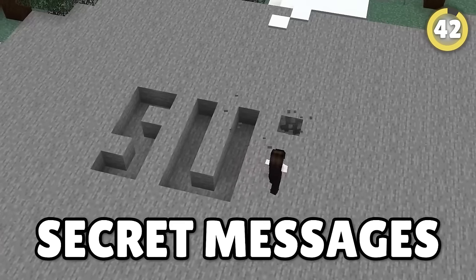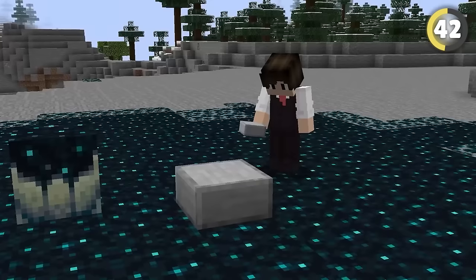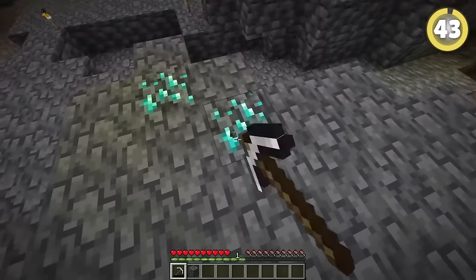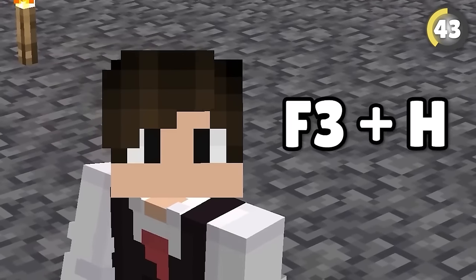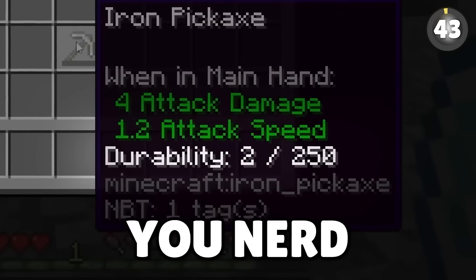You can send secret messages with skulk blocks. Skulk usually spreads to stone blocks when it absorbs experience, but it won't take over blocks made with slabs. So simply write some letters out with slabs and find a way to cover it. Sometimes it can be difficult to tell how low durability your tools are while mining, but if you hit F3 and H at the same time, you'll get the exact number of blocks it can mine left.